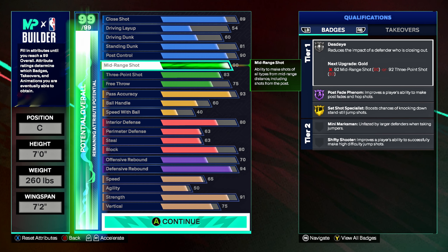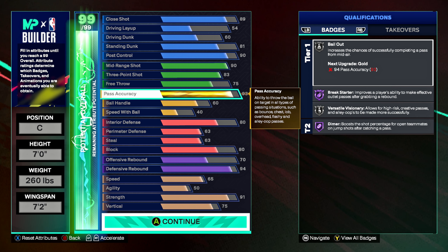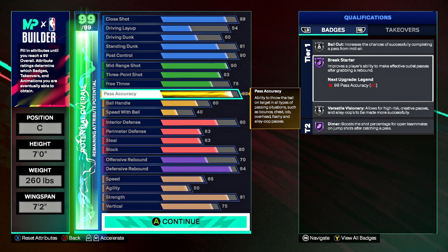For shooting badges: dead eye on silver, post fade phenom on hall of fame, set shot specialist gold, ready-up, limitless range on bronze. For playmaking: bail out on silver, break starter and dimer both on hall of fame, versatile visionary on silver, unpluckable on silver as well.